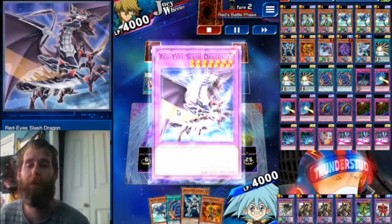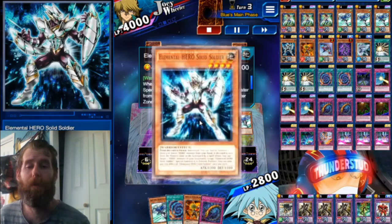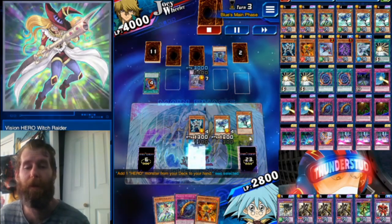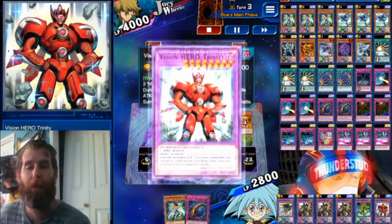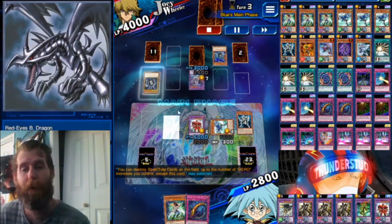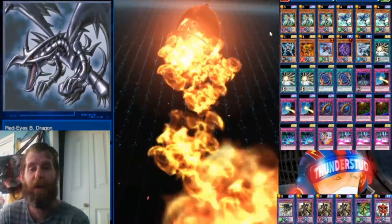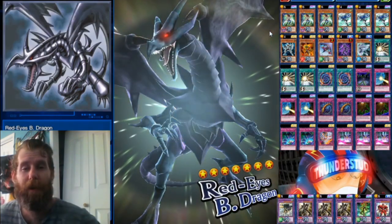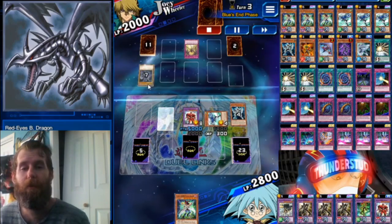Our opponent's on Joey Red Eyes bringing out the Slash Dragon. No effect triggers for the Slash Dragon but he equips an Ad Changer. We normal summon Solid Soldier, special summon Stratos, and Stratos searches Witch Raider. We use Polymerization — three of our heroes — and still have Witch Raider and a trap in hand. Trinity swings at all his monsters, and we special summon another Stratos. Then we hit Return of the Red-Eyes, which special summons the D/D/D Red-Eyes.